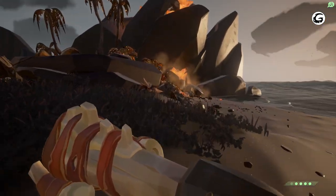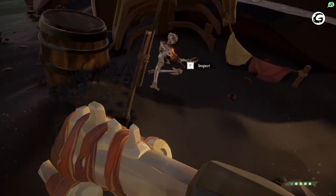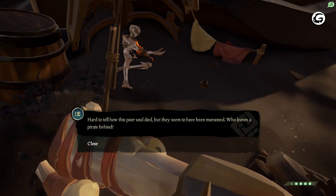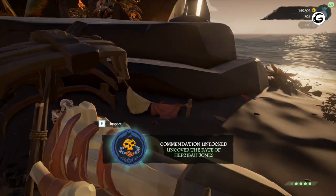Then you go over here, and this is where the hidden skeleton corpse is. You inspect them and you get an accommodation after you read the text and click close. So there's that, and there's the accommodation — you get a couple of doubloons.